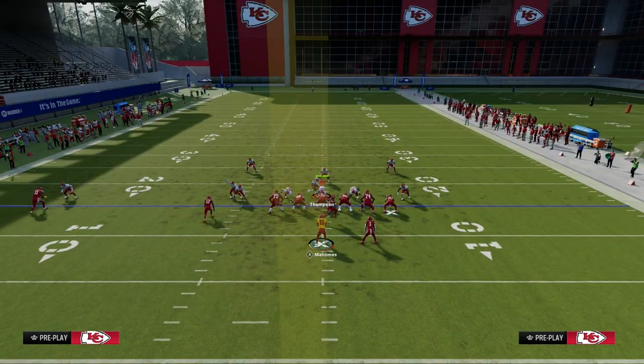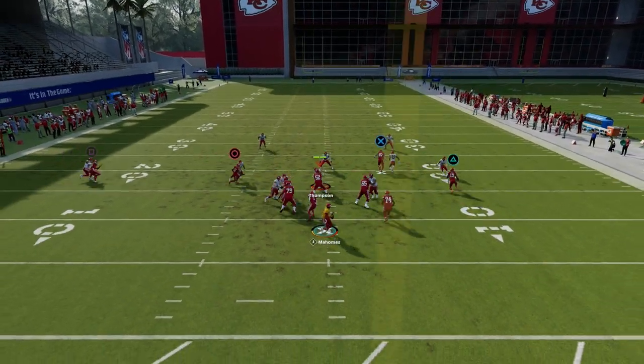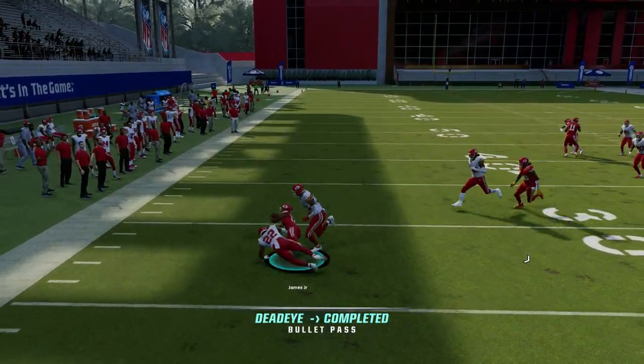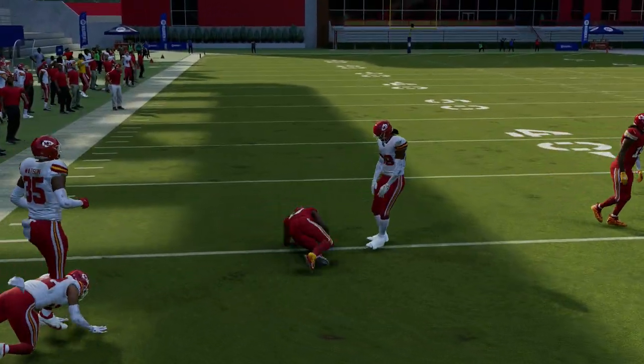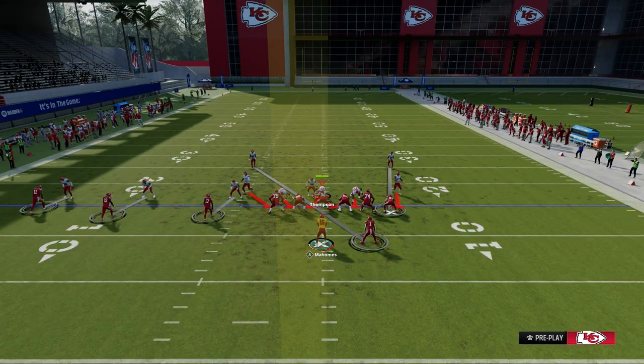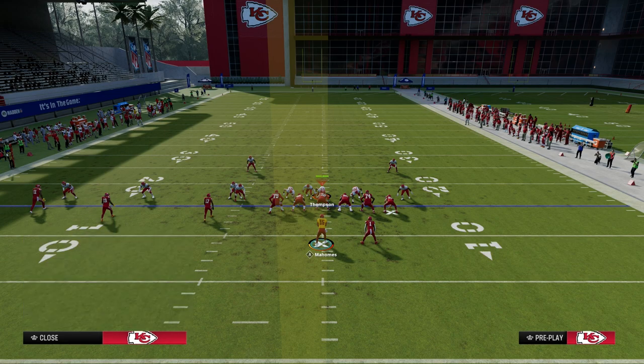The next route on this play is the whip route against press man. This is the best man beater in the game, in my opinion. It's very consistent against man, and as you can see right there, very good, very effective. So we have that against man.